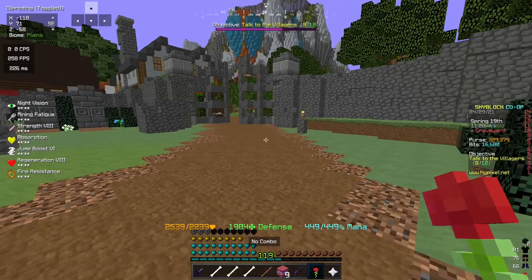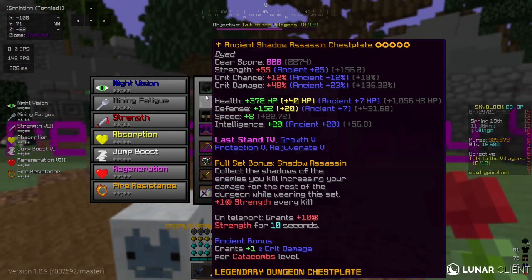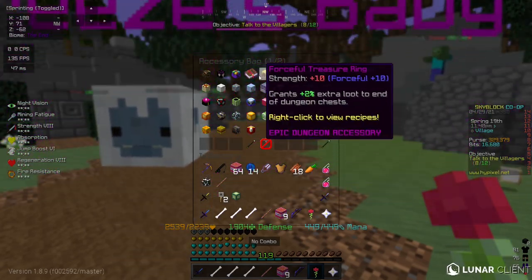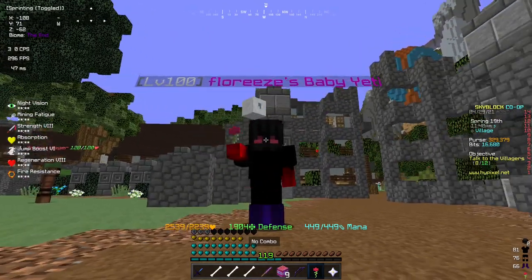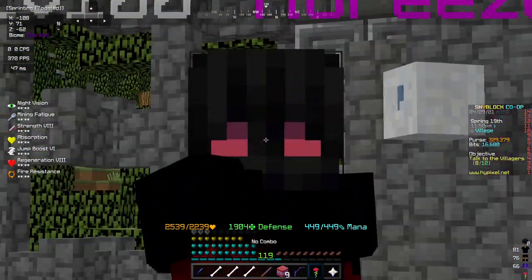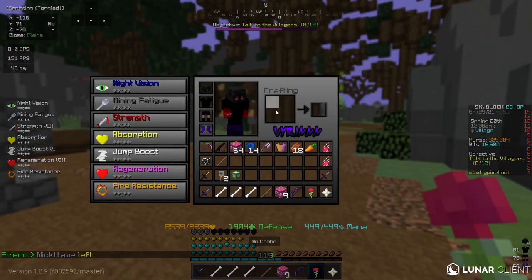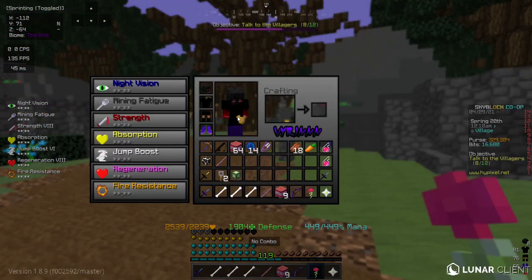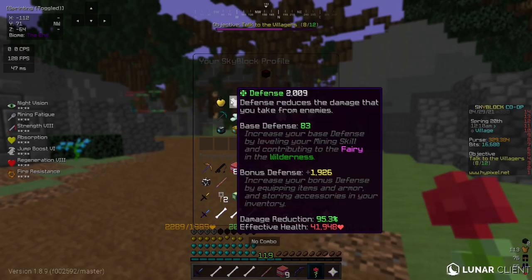He wasn't doing everything correctly there. Here we have a forceful full shadow assassin armor. These two pieces are ancient. I have a baby yeti level 100 and I'm doing damage testing. But first let's start with the zombie knight chestplate. So here we have 41,000 men or 48,000 eHP.